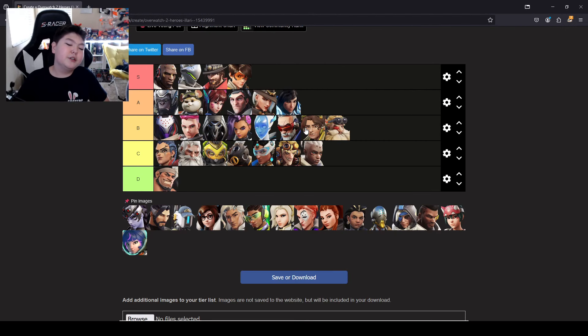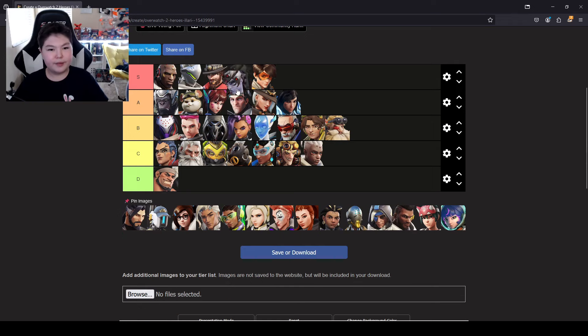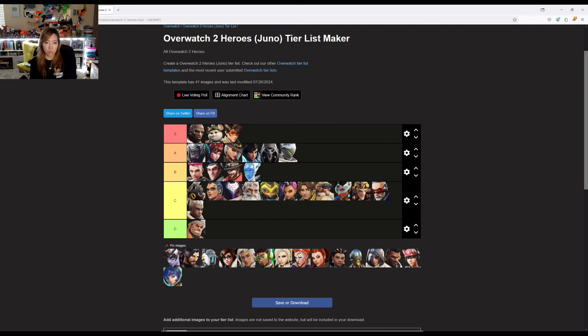Widowmaker. I could see this one being S tier — it's purely aim, though you also have to hide yourself. It depends on whether you have good aim or not. I'll put her in front of Ashe in A. I think Widowmaker, because it's solely aim, is either you have it or you don't. I'll put her in front of Echo in A.